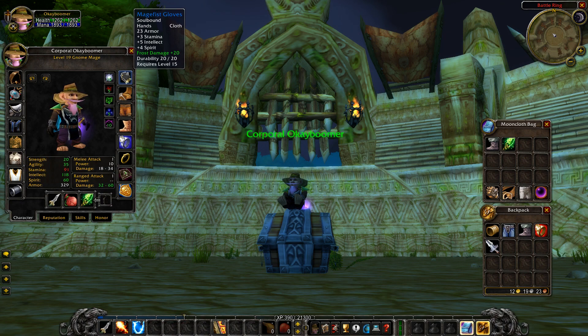Moving on to gloves: the Mage Fist Gloves are a common piece for cloth-wearing twinks. Put plus 20 frost damage on there — though you could also do fire damage. As a mage there are two specs you'll be rolling: frost and fire. Fire is absolutely deadly — fire mage twinks can destroy in pre-mades. We're talking 400-plus crits, so frost damage on the gloves if you're going frost spec.